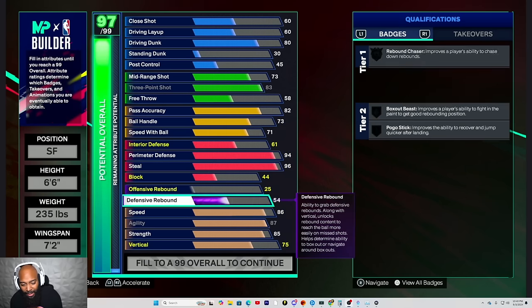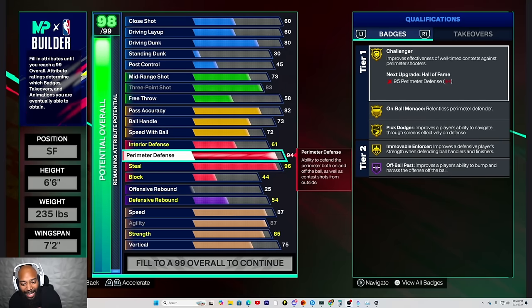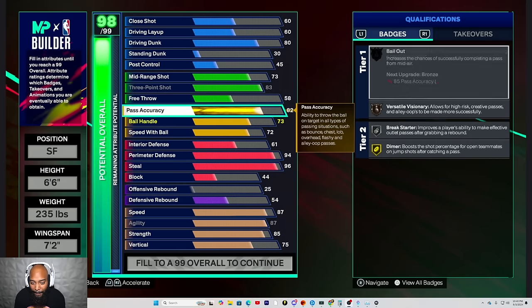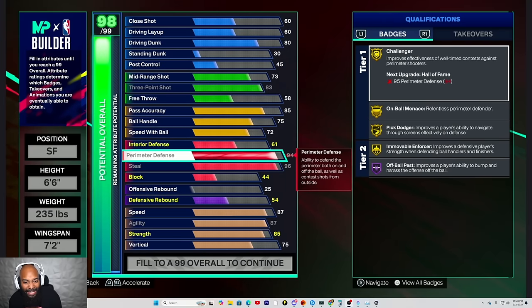Go back up one speed, please. Go ahead and hit that pass accuracy at 85, please. It messed up — you're not getting it. Hmm, where can we take away from? Let's see — put your block or interior defense up, please. For what? I'm going to be a perimeter lock. Nobody needs to be in a pain — are you kidding me? Who wants to do that?